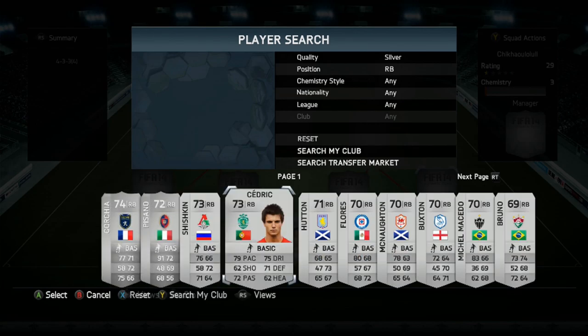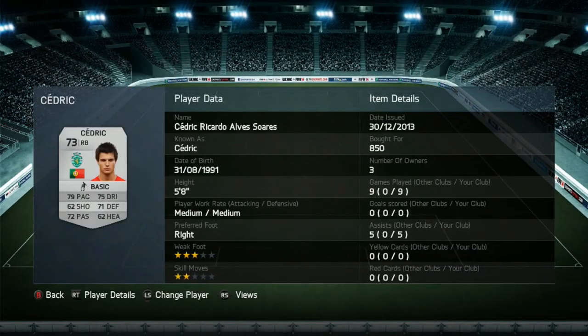The right back we do have is a non-rare silver and that is Cedric. You can get his in-form but he does cost around 50,000 coins, and I didn't really want to splash that amount of cash for a right back. He did get me 5 assists, which is very good for a right back, considering he is a silver non-rare only costing 850 coins.